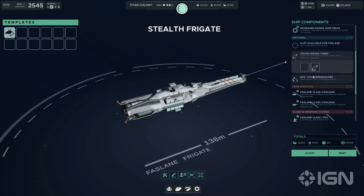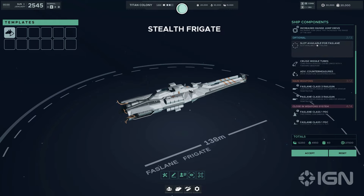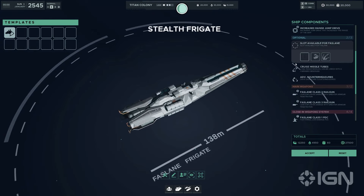Then there's the drone bay. Support drones extend the operational capabilities of the Fastlane, providing additional surveillance, repair, or even combat options, making it an indispensable asset for intelligence gathering and area denial operations. There's also the missile bay, which seems similar to the cruise missile tubes but offers a different tactical approach — equipping the Fastlane with a forward-firing vertical launch system, perfect for a quick aggressive strike and adding punch to its stealthy approach.